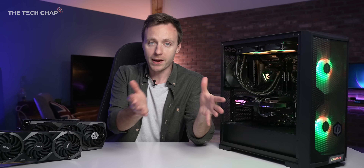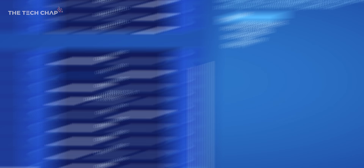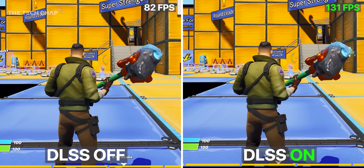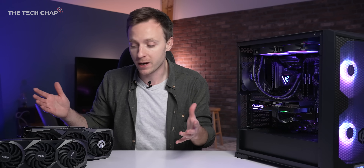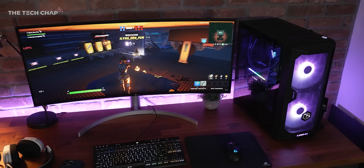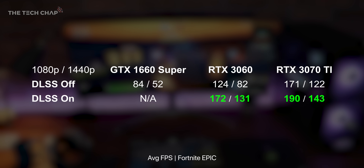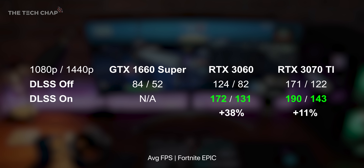But that's not the whole story, because we're not taking into account DLSS — Deep Learning Super Sampling — which I think is actually magic in how it works. It renders the game at a lower resolution, so it's less demanding on your PC, and then upscales it back up using machine learning. These two RTX cards have ray tracing and DLSS; the GTX cards don't. Running Fortnite again with DLSS enabled, we're seeing a 38% and an 11% boost respectively — essentially free extra performance.